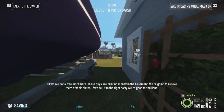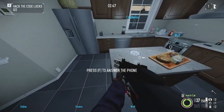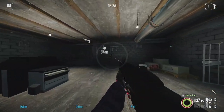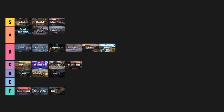Counterfeit. Our first remake heist on the list offers a sunny suburbs vibe and a stealth system unlike any other — meaning it's linear and has multiple specific events before things inevitably go loud. The drill is nerfed a tad since there's no more need to keep the electricity on, printing the money is never worth it, and the sewer escape is nothing compared to Birth of Sky. I like it. B tier.